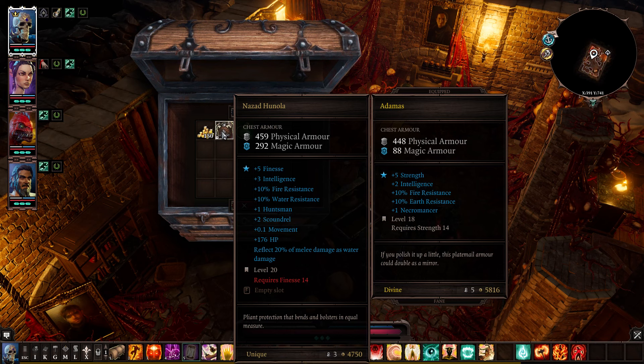She has a chest in her basement that has this chest piece in it — Nazad Hanola. It gives you five Finesse, three Intelligence, Fire Resistance, Water Resistance, Huntsman, Scoundrel, Movement, and reflects 20% of the damage you take back to the attacker. It's Finesse armor so it's got a pretty even split of physical and magical armor. It's pretty good. It also has five Finesse and only requires 14 total Finesse, meaning you can throw this on literally any character because they all start with a base 10 on everything — so it fulfills its own requirements. It's great, gives you lots of stats, lots of bonuses, and has a rune slot. Very good on archers, also pretty good on rogues.